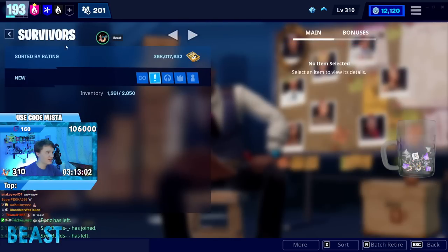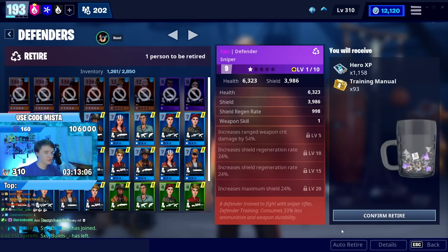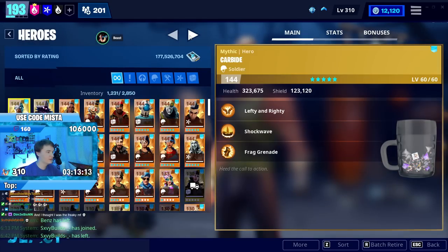6,600 training manuals is actually a ton, holy shit. And then the defenders are just an easy win — you can just go to auto-retire, get rid of all of them, I'm not saving any of them. 692 manuals, not too bad. We were just a zero off of that being a nice number.